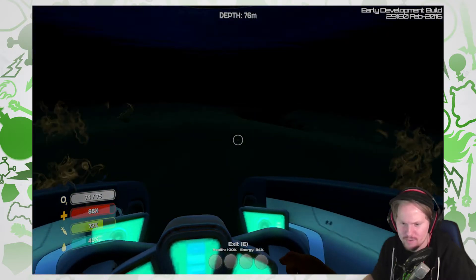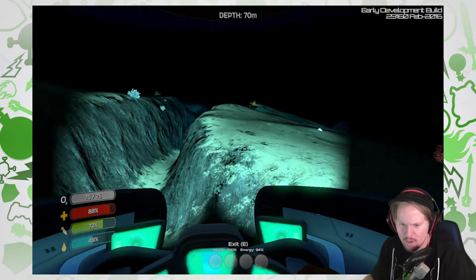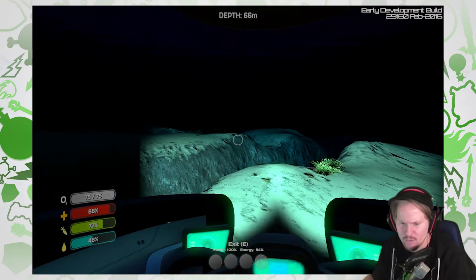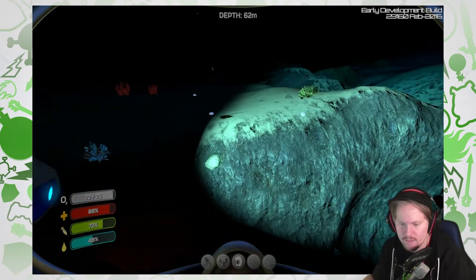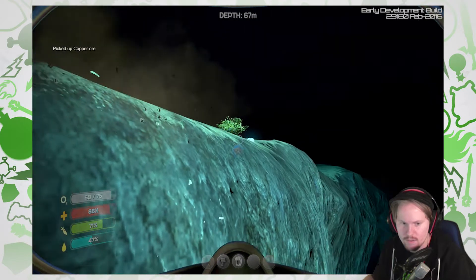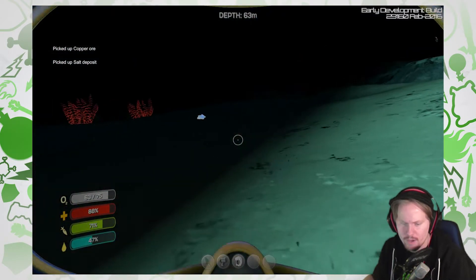I need to find quartz. Quartz are materials. No, that's just salt and I don't want salt. Can I leave this on? I can — that's useful. I can go down here, let's open it. What is it? Copper ore. Amazing. Salt. And a mason.